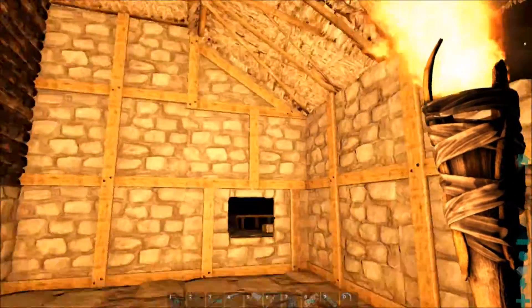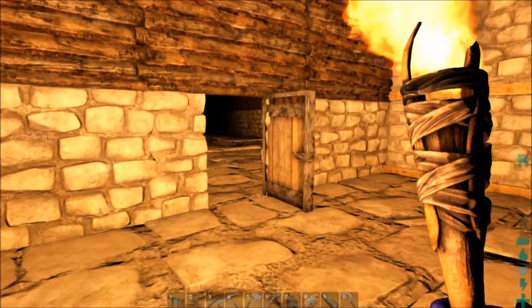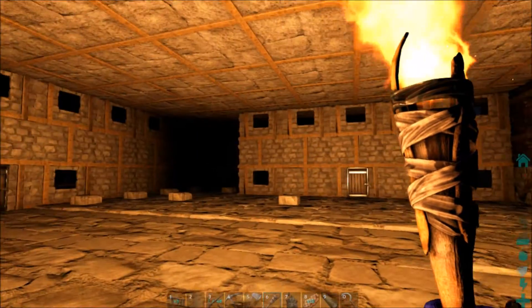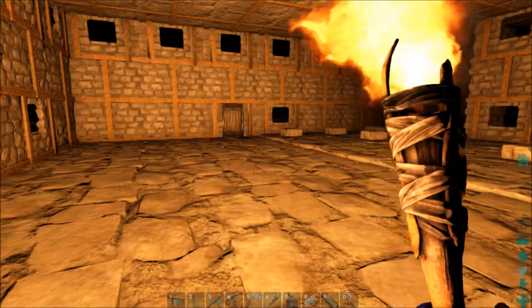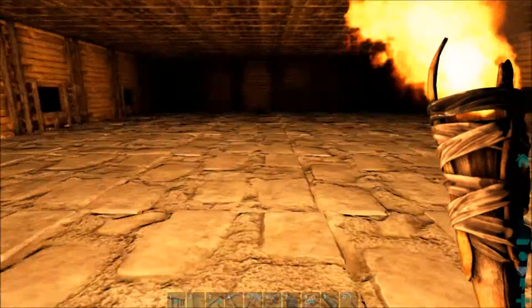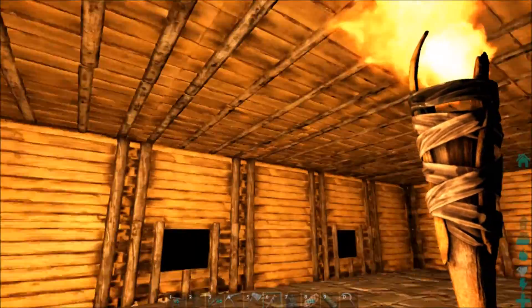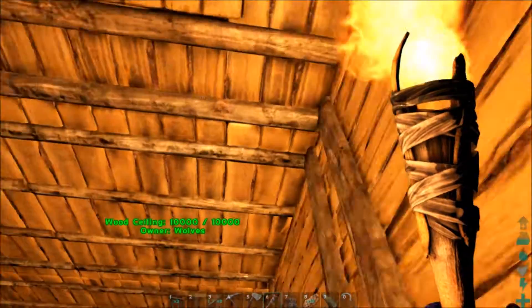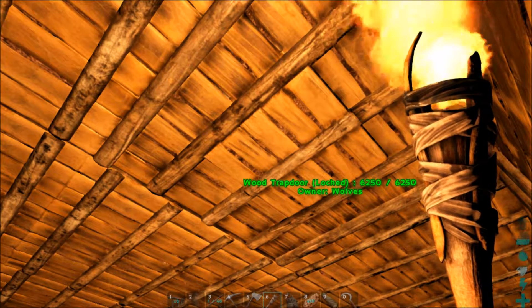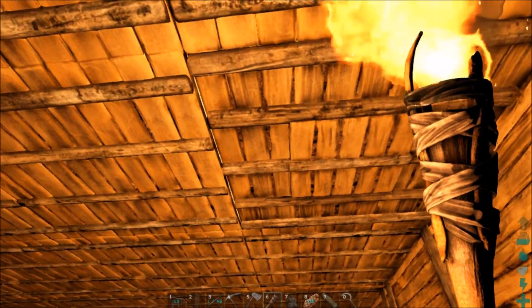That way when people come over they have this kind of like a buffer, I guess. Or if I ever get raided, it's two doors on that side they have to break through. And look at that — so easy to get up here now. I did go ahead and put a trap door there in case I ever needed to get up to the attic, that way it wouldn't have to be some big construction project.